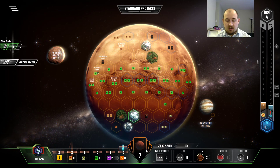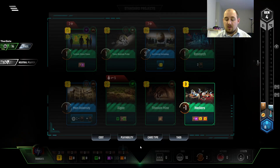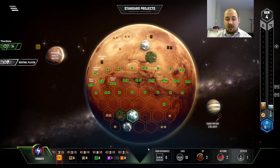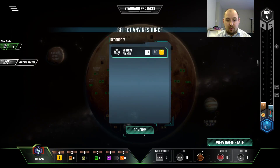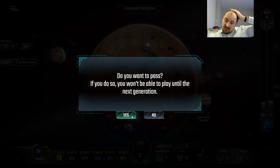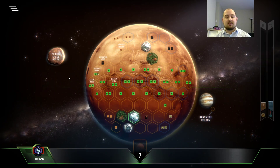Next turn. I should have grabbed the card — always grab the card first, you never know. Hackers, normally not willing to play it. This time it's early enough, and we have the energy because we're Thorgate. So we will take the money and pump this up. Now we're at $9 a turn coming in, but then selling a steel for seven more — that is very substantial.